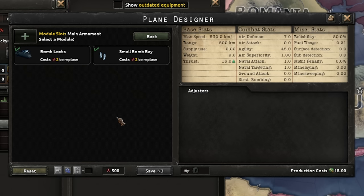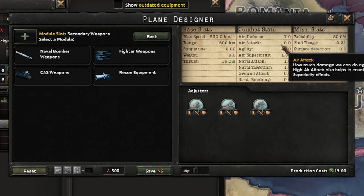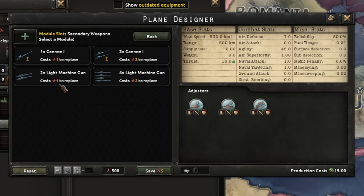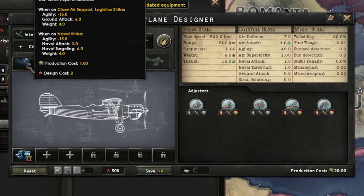In this case we want a CAS, so we'll give it a bomb lock - this is an interwar close air support, there's never been that before. We also want to give it some air attack, so we'll add two light machine guns - one in each wing. Having both the bomb lock and machine guns means this plane can do air superiority, close air support, interception, naval strike, and logistical strikes. However, depending on what mission it does it may suffer from penalties.